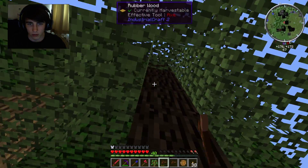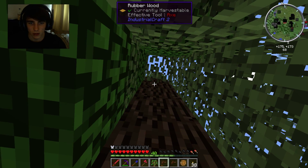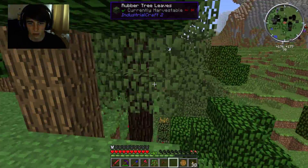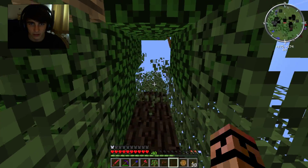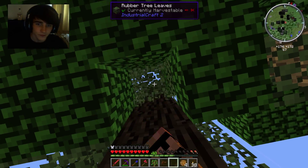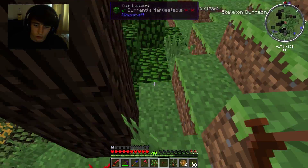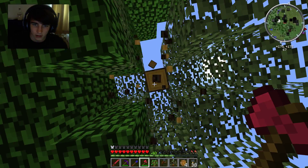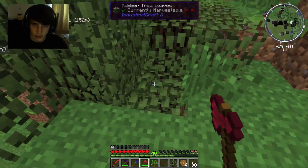So now we're just going to have a little look around the sides of this tree. We've got another one and we're going to tap it. That resin definitely comes out - it's just a matter of... there it is. Full resin that time! There'll doubtfully be any more nodes on this tree. We got a rubber tree sapling though, which is useful because we can take it back to our house and plant ourselves another rubber tree.